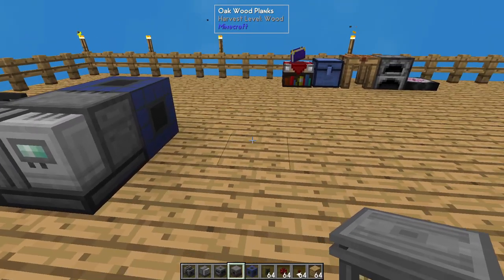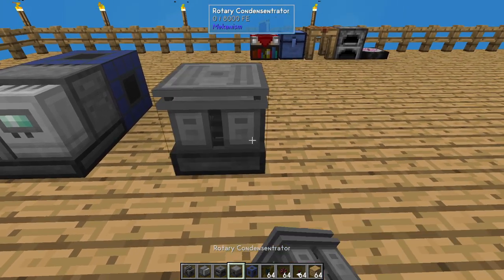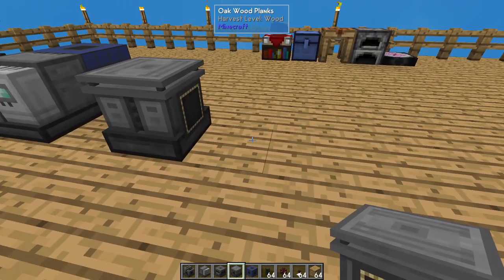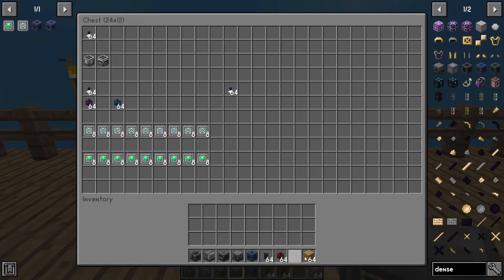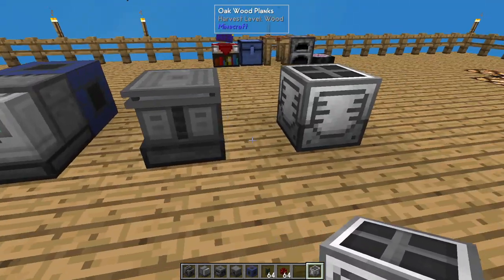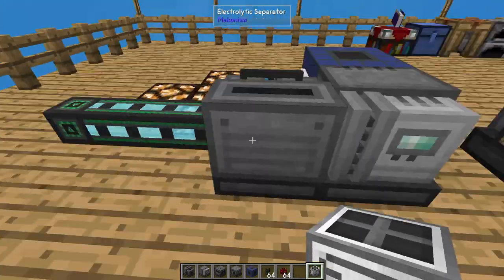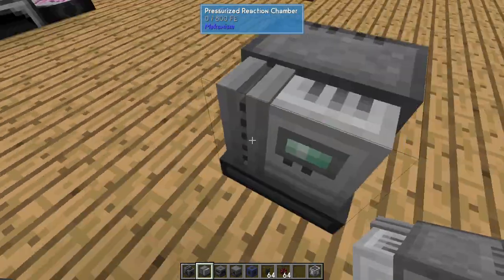Next, we place a rotary condensitrator here, then leave a space, and set a black hole tank over two spots — we're leaving a space for a cable in each one. Then we take another pressurized reaction chamber, leave a space, and this one can be facing sideways — we want the front of it facing our black hole tank.